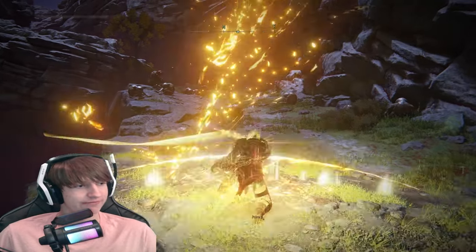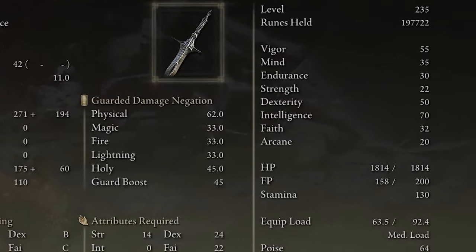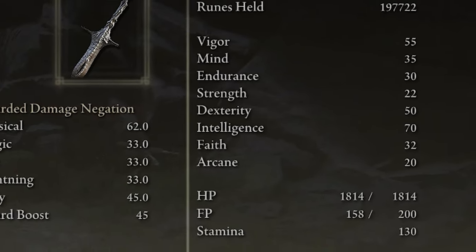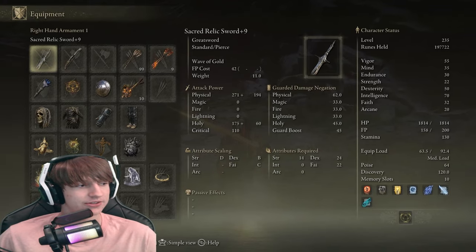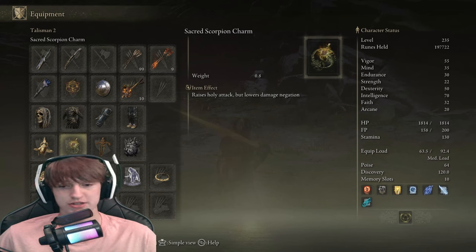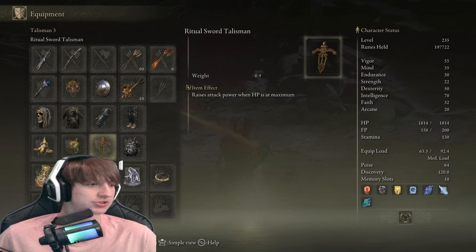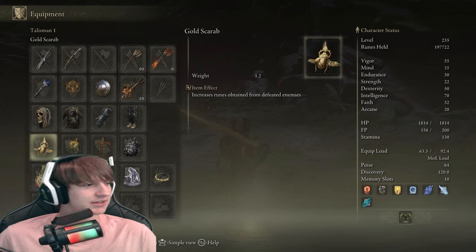The best way to achieve overkill is to upgrade your faith and dexterity to help the scaling of the Sacred Relic Sword. The Ashes of War — Wave of Gold — scales off faith because it's a holy attack. To boost that, you can use talismans like the Sacred Scorpion Charm, which raises holy attack by about 15%, and the Ritual Sword Talisman, which raises attack power when you're at maximum HP — which you should be since you're just farming.